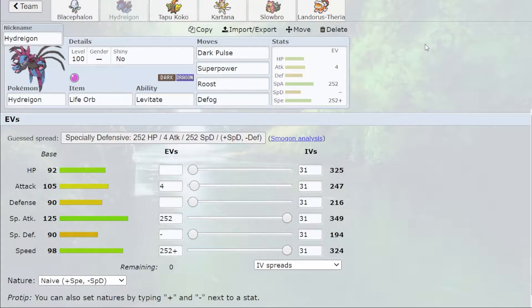In combination with it, I wanted to try out this Hydreigon set. Hydreigon of course generally wants to be using Dark Pulse — it's a safe option, a nice neutral move on a lot of targets. The second move is Superpower, which is specifically for Tyranitar.